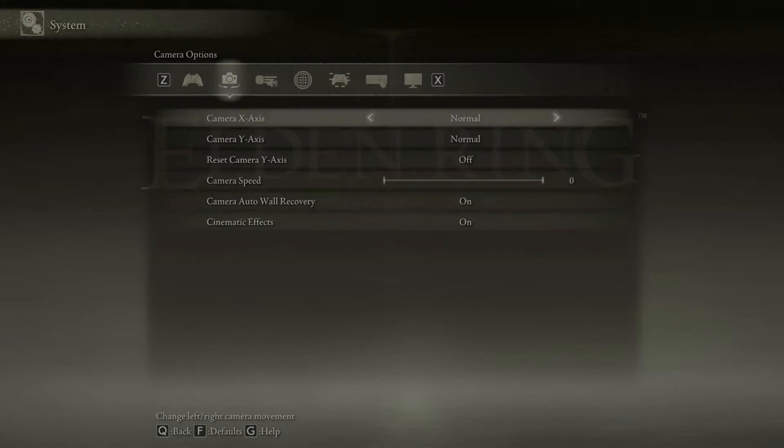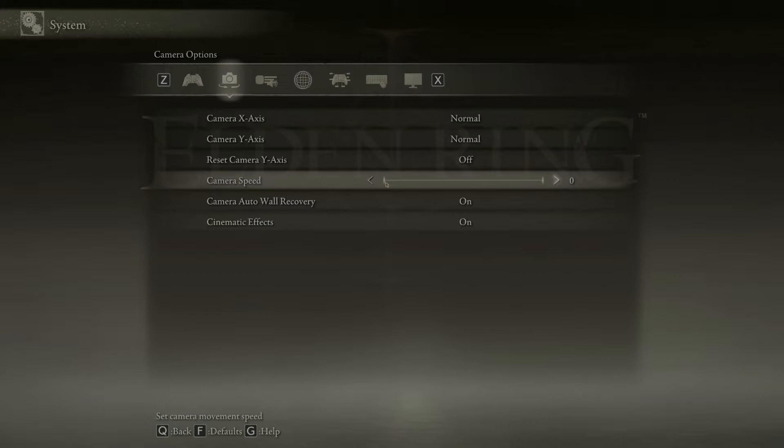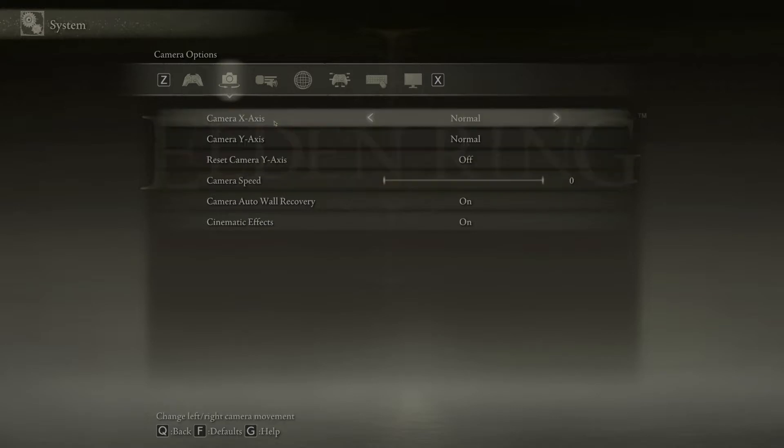Controller vibration doesn't matter because I'm using keyboard and mouse. For my camera, the main thing I wanted to switch is to change the camera speed to zero — otherwise the camera is just zooming around and it makes you kind of sick to watch. You can play with the settings and adjust it up if you think it's too slow, though I doubt you will.